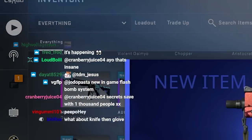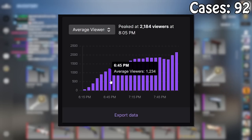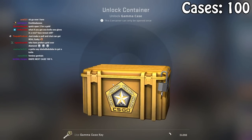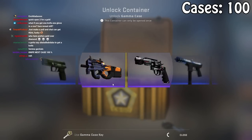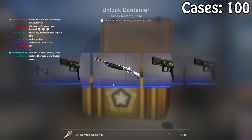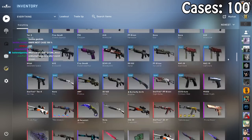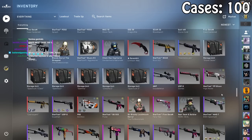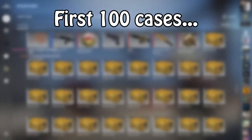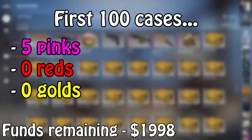Final gamma case. I can't believe Gaben has let me down like this. How many did we go through? Only 100. So, from the first 100 cases I got 5 pinks, 0 reds, and 0 golds.